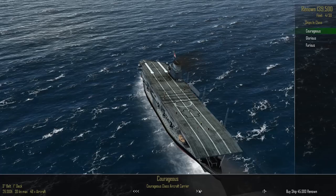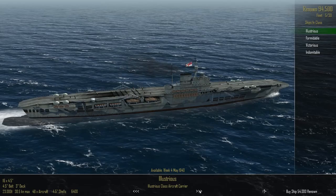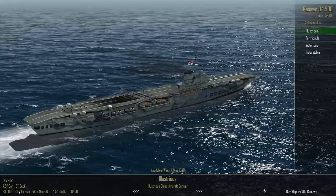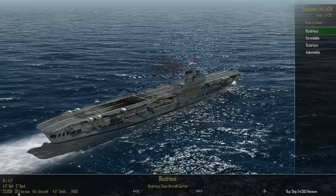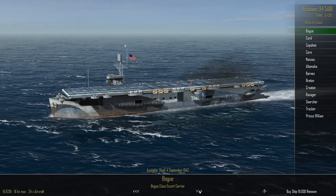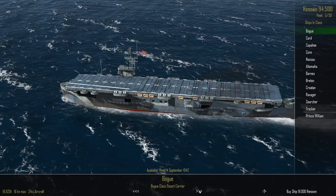Aircraft are very useful so I'll get at least one aircraft carrier. Looking through the list — this one is slightly faster by half a knot but the same number of aircraft, just more armour. I'll also look at escort carriers. The Bogue class is basically the same ship as the Attacker class for the Royal Navy — built in the same shipyards. The Bogue is the US Navy designation.